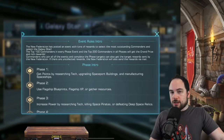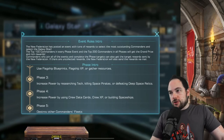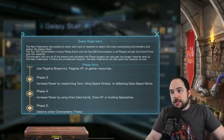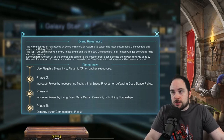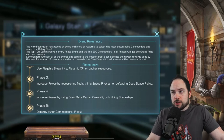Phase two also includes when you gather resources — this is new and different. Then increase power by researching technology, killing pirates, or defeating deep space relics. This is mostly stuff we've seen previously in the Galaxy Star.